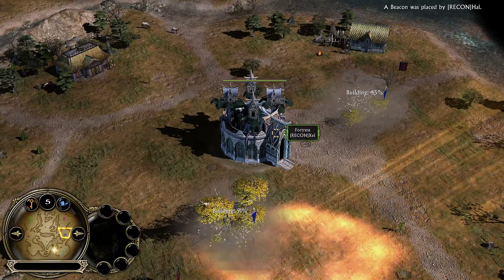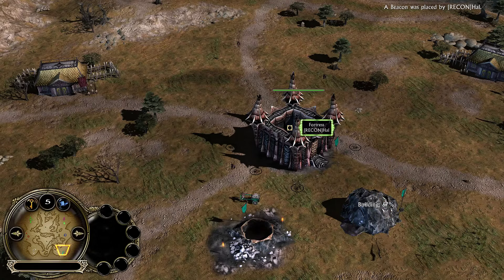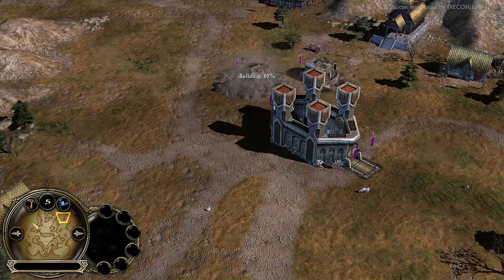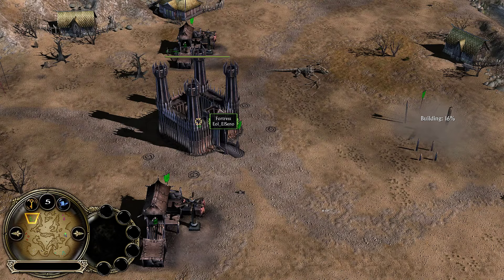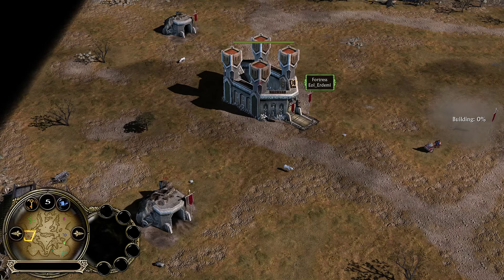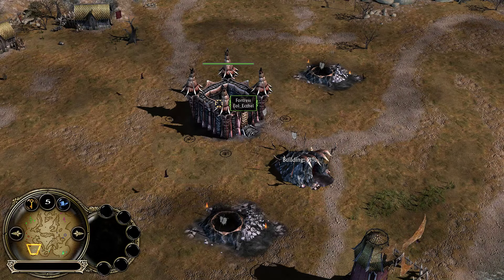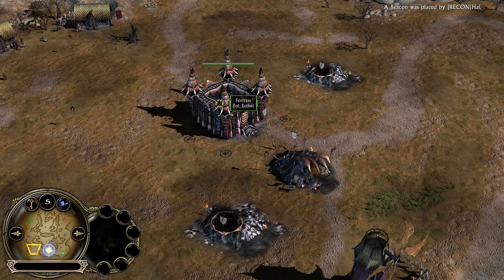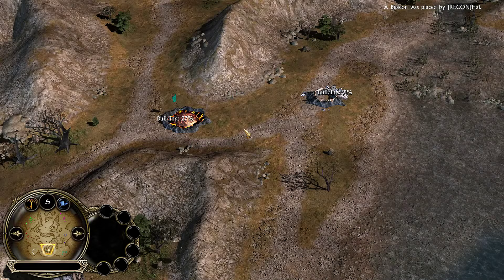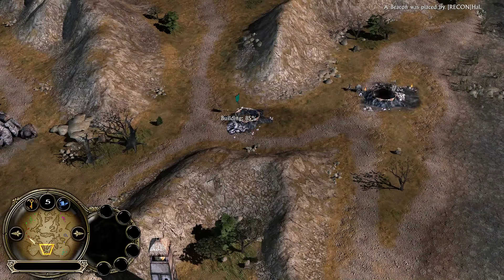I'm not sure what EOL stands for but I'm sure it's something awesome. We have Recon Xelenos as the Elves in the middle, Recon Hallet as the Goblins in the bottom right, and in the top right their final player Recon Star. The opposing team — the EOL Clan — we have EOL El Senorito, EOL Erdematos as the Dwarves, and the final player is EOL Ecthylion. And he is playing Goblins.